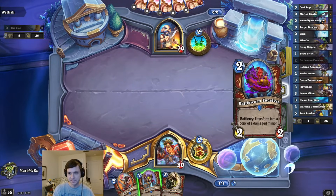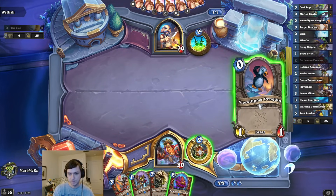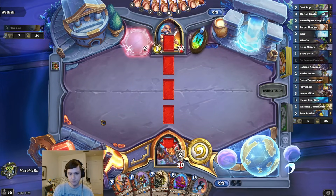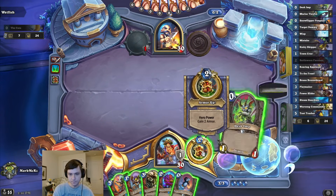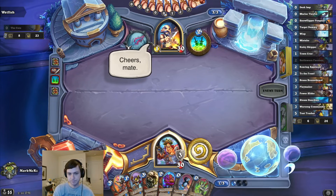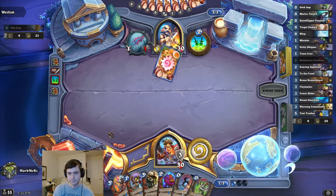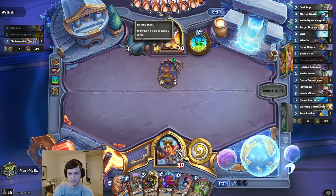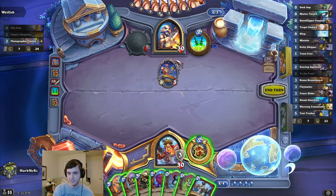That is not a good hand. Holy guacamole. At least he's slow. We will be slow as well with this draw. Cheers, mate. Thanks, Buccaneer. What's he up to? He shuffled a coin in there — interesting. Well, now my Steam Guardians guarantee a Roaring, which is nice.